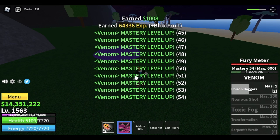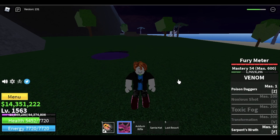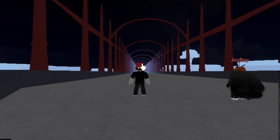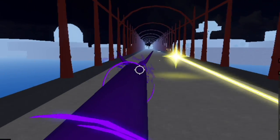At 54 mastery, we unlock our second skill: Serpent's Wrath. This is a skill you use to travel using this fruit. Let's try it with the Light Fruit — Light Fruit is one of the fastest, if not the fastest fruit in the game.